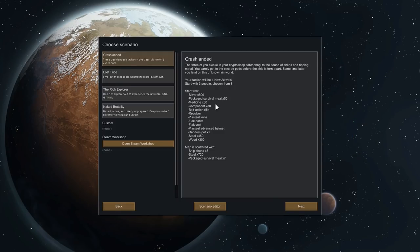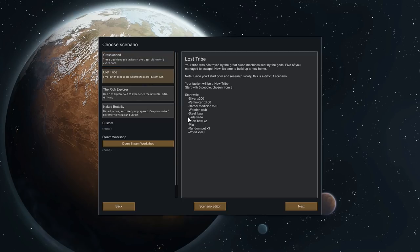That seems like a cool idea — I like the idea of my patrons killing one another to please the god that is Jerry King and Elrang. So that's probably what I'm going to go for. Now we have four scenarios to start off with: three Crashlanded Survivors, Lost Tribe, The Rich Explorer, or Naked Brutality.